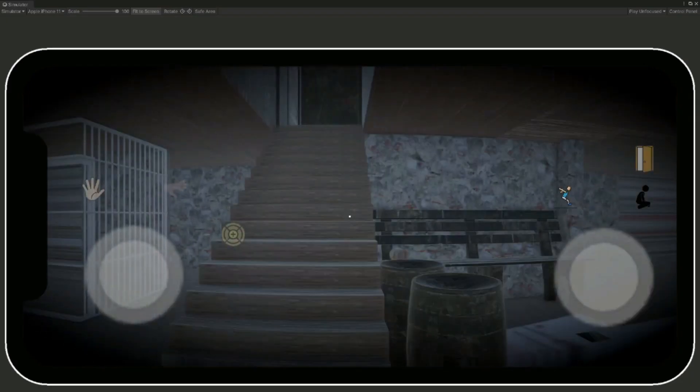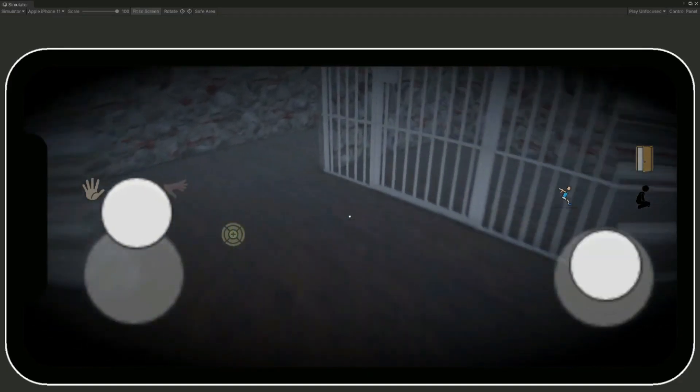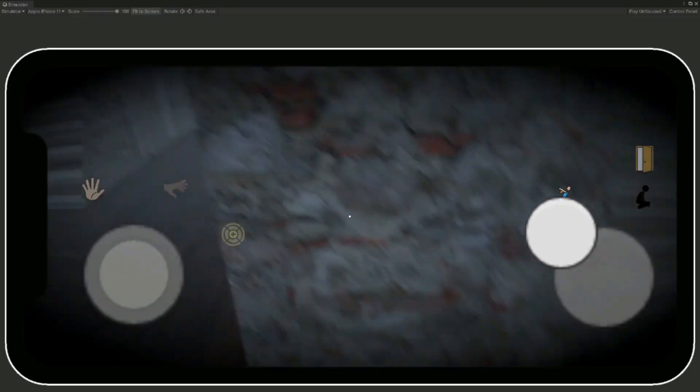When we play the game and once we are in the game, you can move around and look around using the joystick. Stay alert, as Granny can detect your presence and will stop at nothing to kill you.